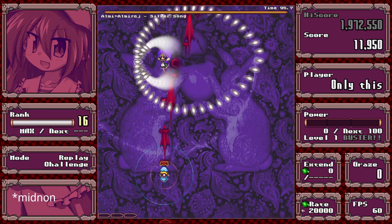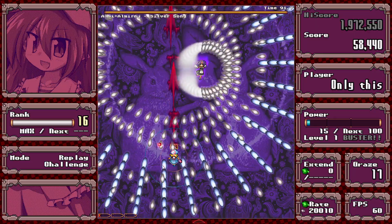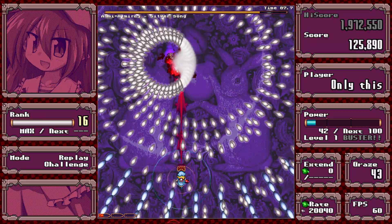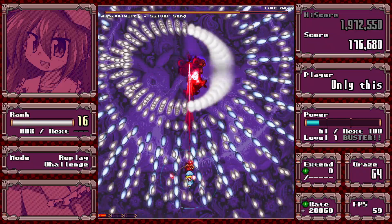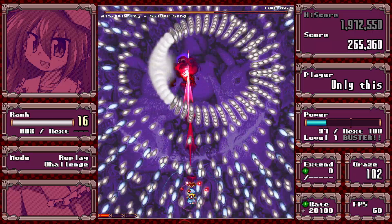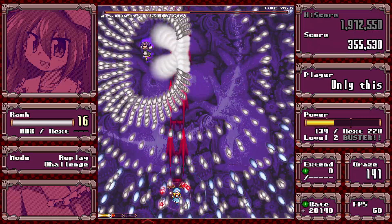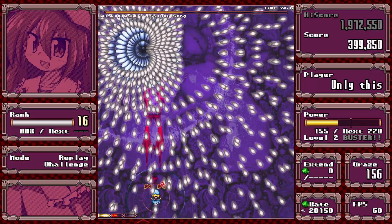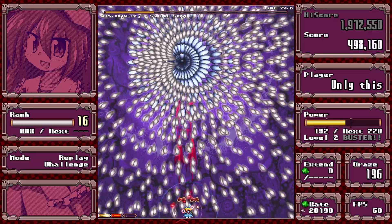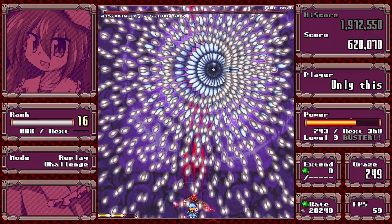Mid-spell now. It gets gradually denser and then the blue stuff is aimed at you. I would try to stay still while the blue stuff is spawning so you don't have to dodge that far, and then focus on dodging the white bullets.